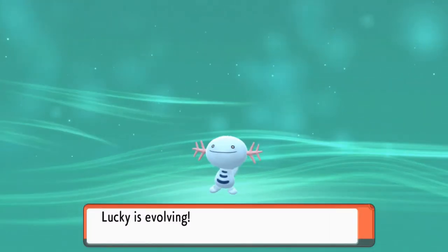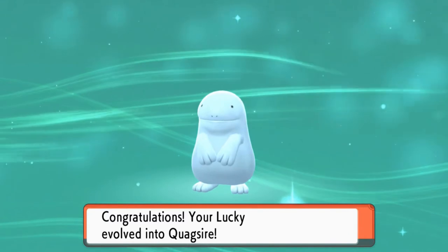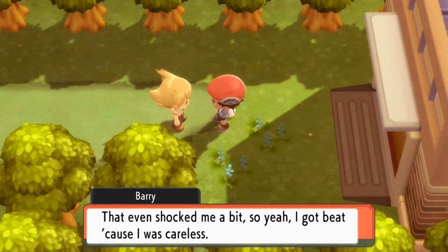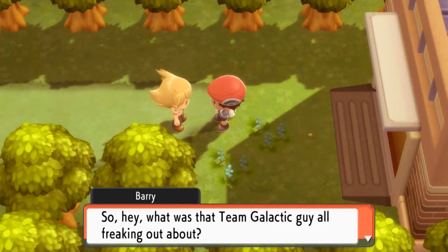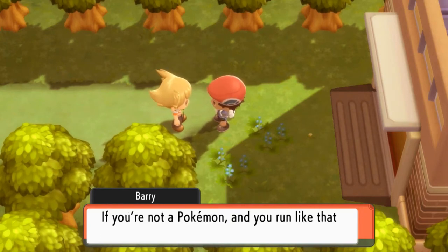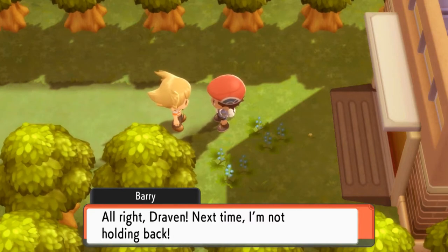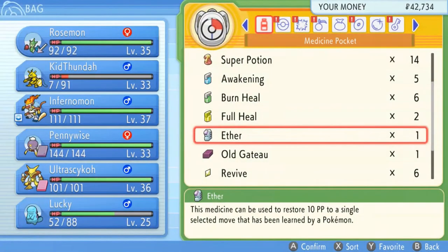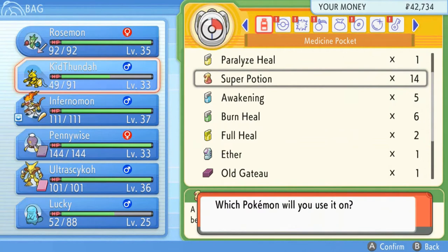We defeated Barry, and — Lucky is evolving! Since we already had a Quagsire before, I'm hoping this one gets its redemption. Say hello to Quagsire, the strongest one! Barry admits he got beat because he was careless. He asks about the Team Galactic guy freaking out, then says next time he won't hold back — but I remind him he said that last time and he still lost. Let's heal our Pokemon.